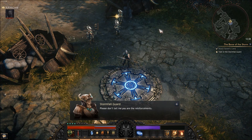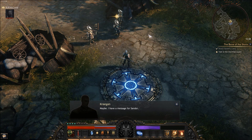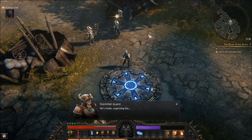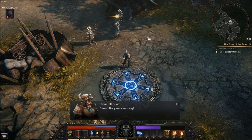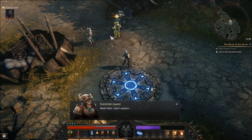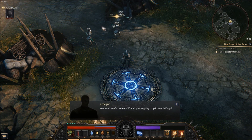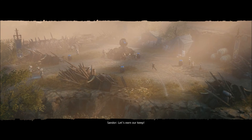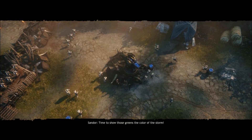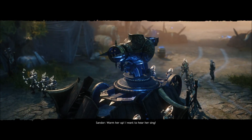Arriving at the barricade, an NPC says: 'Please don't tell me you are the reinforcements.' We respond that we have a message for Sandor. He's inside organizing — but then the alarm goes up: 'Greens! The greens are coming!' We push forward and declare: 'You want reinforcements? I'm all you're going to get. Now let's go!'